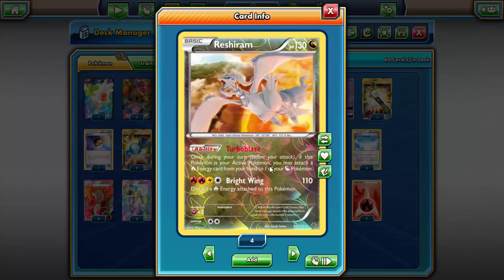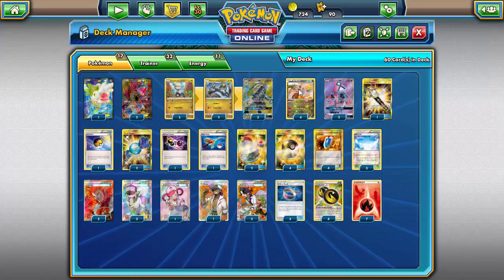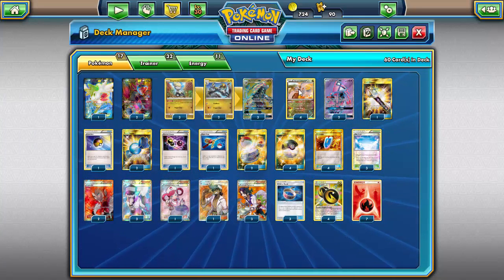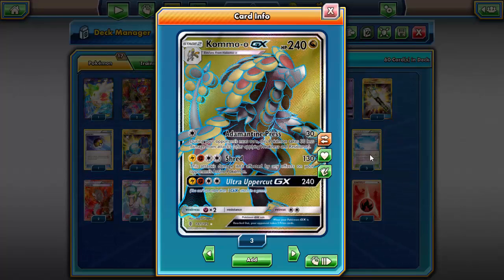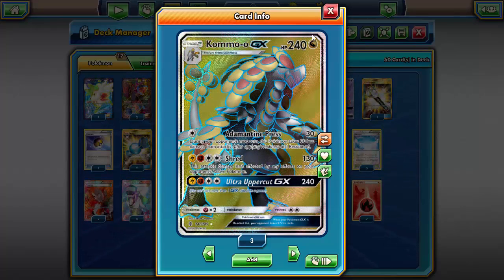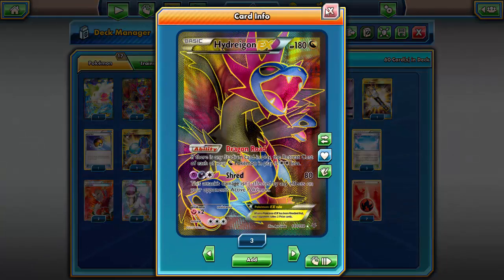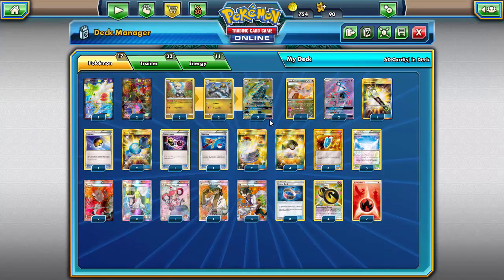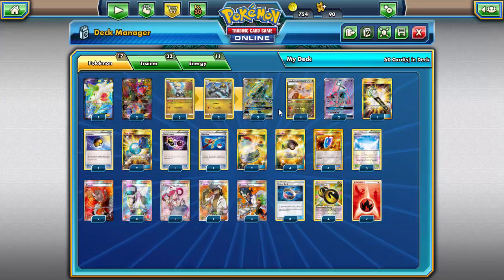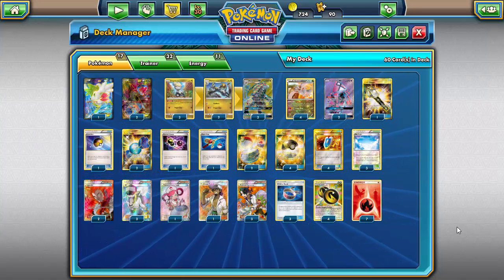This is the combination I'm going with to try to make Kommo-o do something. We have Reshiram with the Turbo Blaze ability - once during your turn if this Pokemon is your active, you may attach a fire energy from your hand to one of your dragon Pokemon. Reshiram is our energy acceleration. We have it active, attaching to Kommo-o or Jangmo-o or Hakamo-o in the background to power it up. Then Hydreigon gives us free retreat so turn one or two we can switch between them, get multiple attachments per turn, and set up our board.